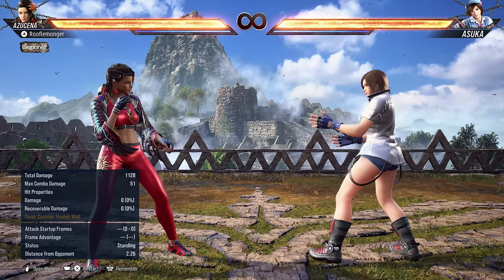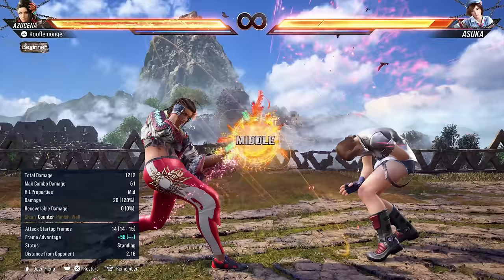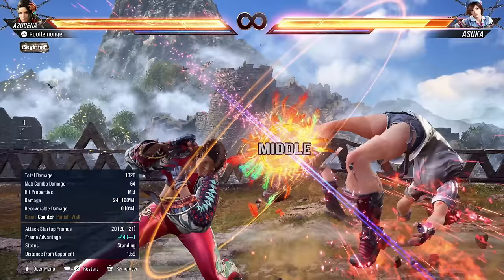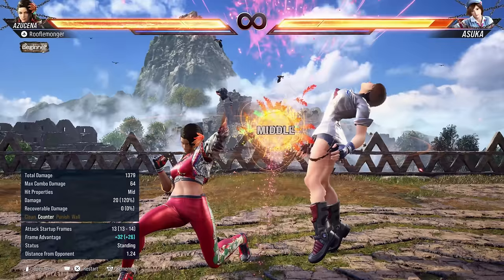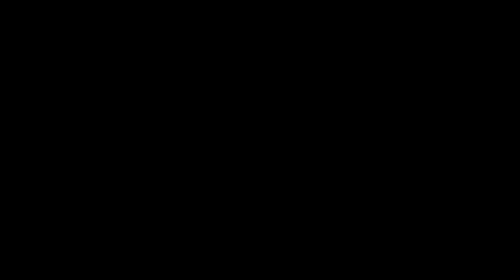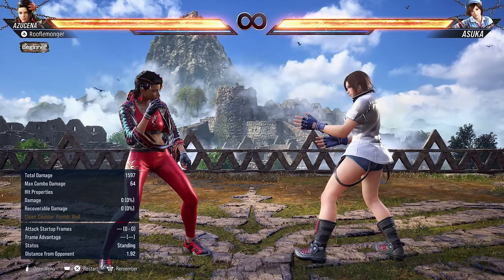Azucena is a masterclass in counter hits. 1+2 on counter hit: full crumple, full combo. Back-turn 1+2: full combo. Down 4-3 knee: crumple, full combo. Down 1: ground bounce, full combo. While-standing 1 at 13 frames: crumple on counter hit, full combo. Full-crouch 3 quick low poke on counter hit leads to a guaranteed grab for 50 damage. Back-turn 3 quick low leads to a guaranteed low grab. She has so many counter hit options — keeping people off balance between her stances really sets those up.